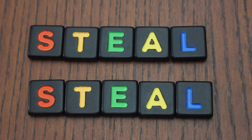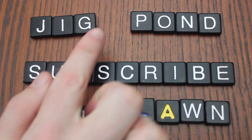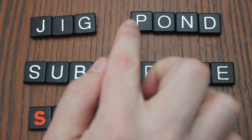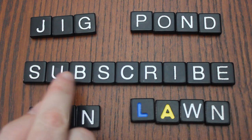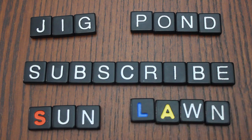The ten colored tiles are the same as any other letter, except that they double the value of their word during scoring. To score your words at the end of the game, the first three letters of each word score one point, and every letter after that is an additional point. So "pond" is two points, and "subscribe" — you know you want to — is seven points.